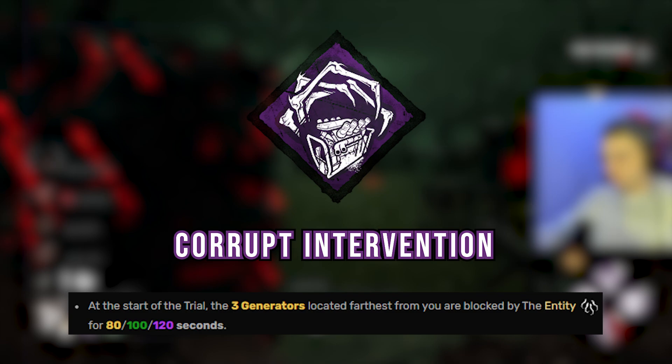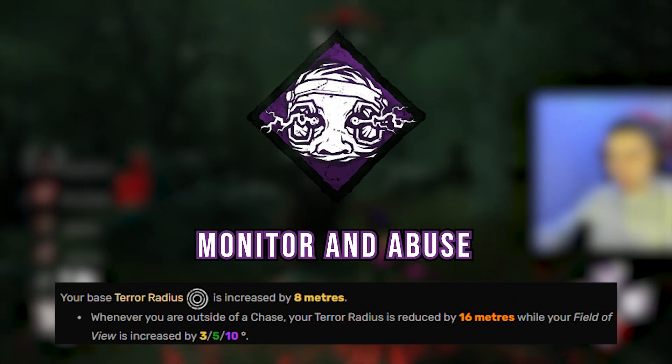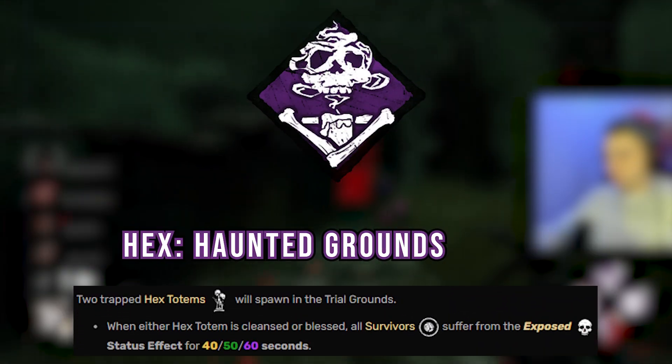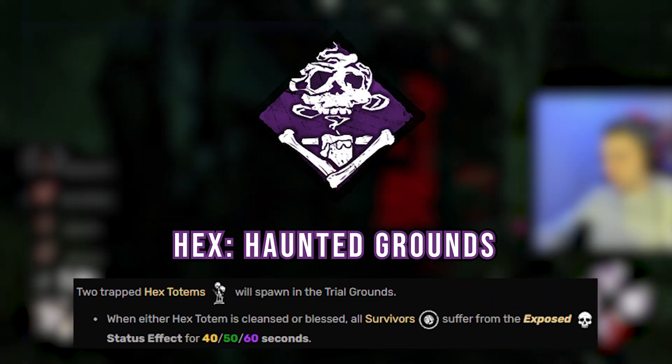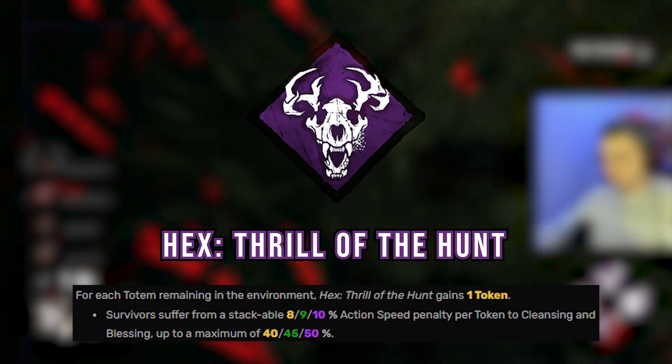For the perks, we have Corrupt to allow us to set up our traps without too many gens popping, Monitor to make our terror radius 8 meters smaller when not in chase and 8 meters bigger in chase, and Haunted Grounds to create two hexes that expose all survivors if someone cleanses them, and Thrill of the Hunt to make it take 50% longer to boon or cleanse a totem.